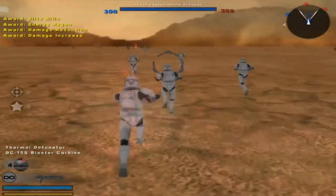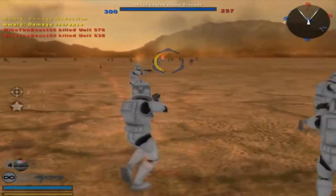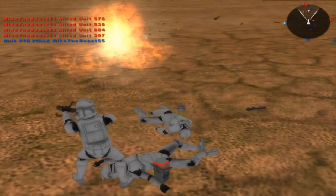Anyway, the only new sides there really are is for the Republic. The CIS stays the same and they don't have a hero. They may not have a hero, but they're still pretty effective overall.